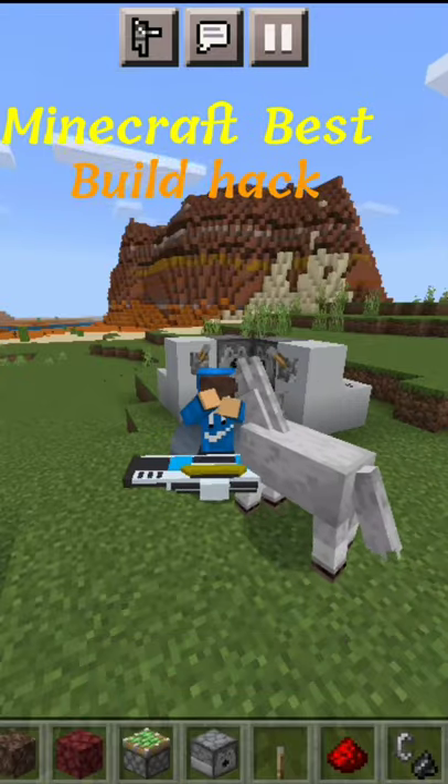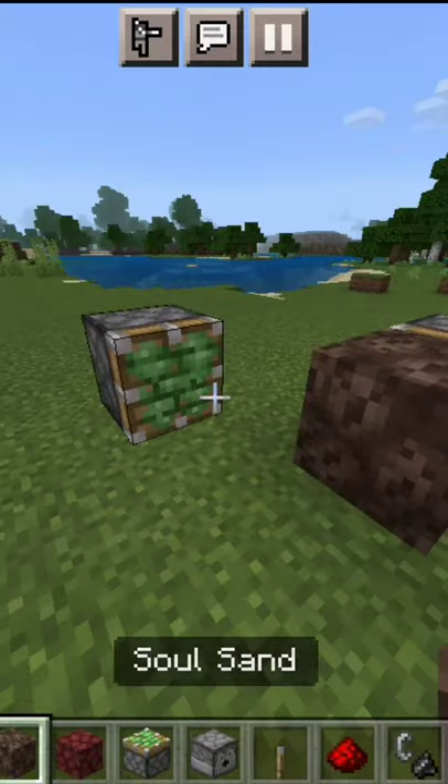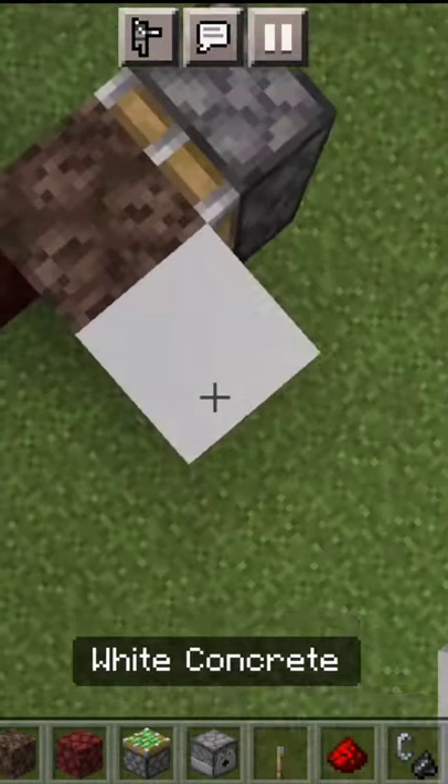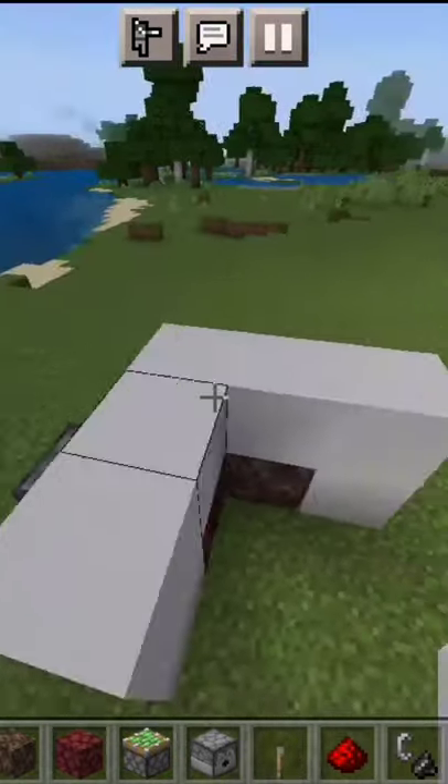Hello guys, here is Minecraft's best build hack, part 2. You have to place the sticky piston in this way, one on the soul channel and one on the other track. Then place the blocks in this way and make the same shape as an L.